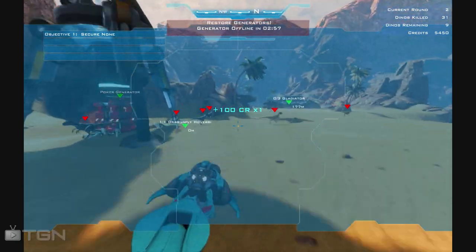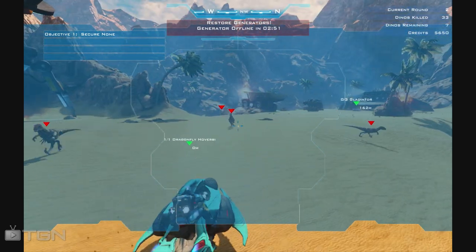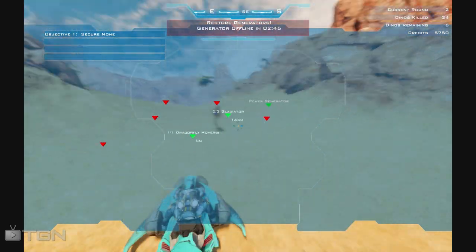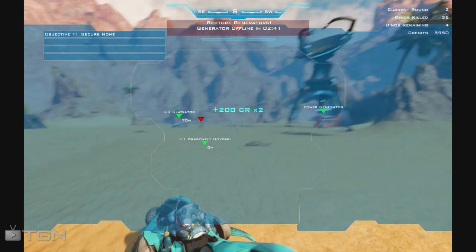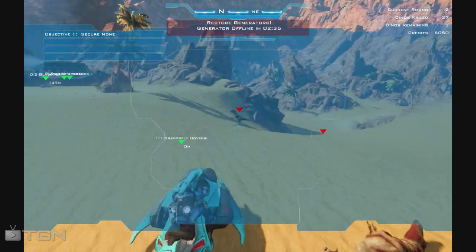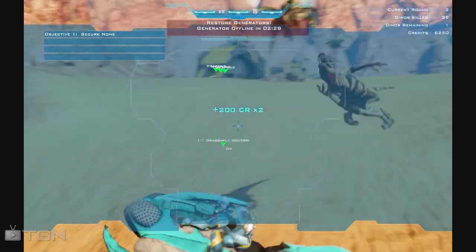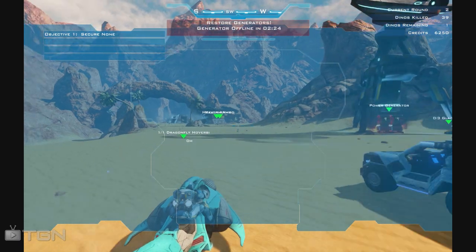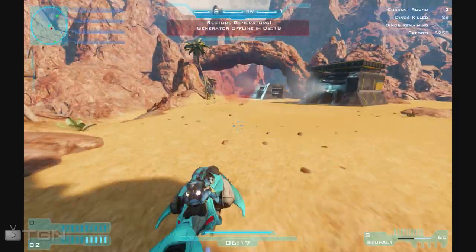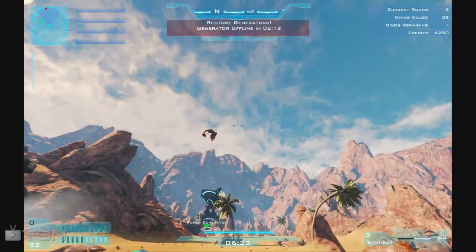On some of the other maps — or at least the one that I can't seem to access for some reason, I think it's something they're trying to update — there's more than just one base, more than one generator. I think you can only repair a generator two or three times in those ones, and then you're forced to go to a different base. It kind of adds a different dynamic to the game. It's a much larger map and you have to really explore it by vehicles to find the other bases. And I think there are also some free-roaming dinosaurs that aren't part of the waves you have to deal with on those.